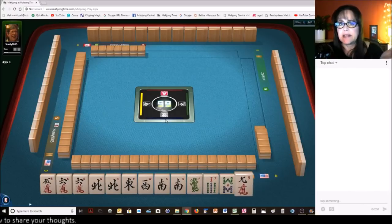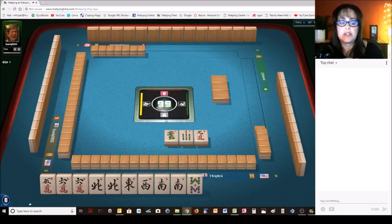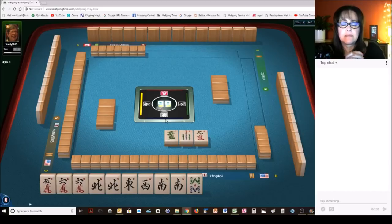Instead of passing 7-8-9, let's break it up with a dragon. Wins are looking good. Wins pair hand — first one under singles and pairs.